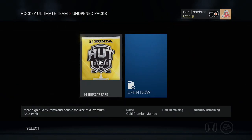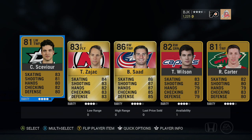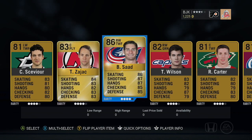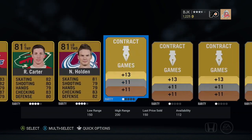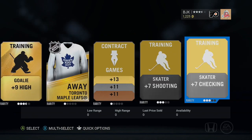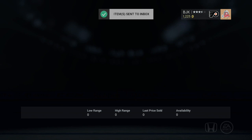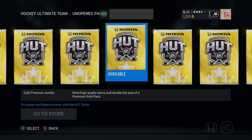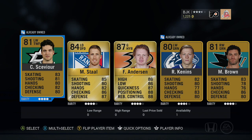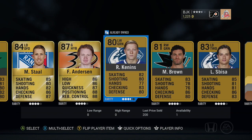Let's just keep ripping these packs open - a lot of packs to go through. Travis Sajak, I got Sod - it's Brendan Sod sporting his new Columbus uniform. We got 30 of these bad boys - it's going to be a long pack opening. Mark Stahl, Frederick Anderson - there you go, there's a good goaltender, 87 overall. Not bad. Mike Brown, Lucas Spisa, some more stuff to add, and lots more jerseys. Might be actually close to some collections early off in this game.